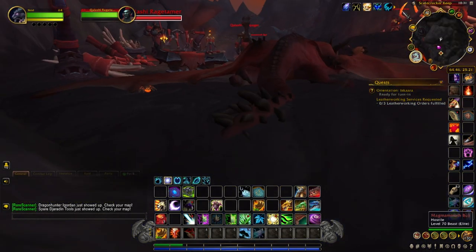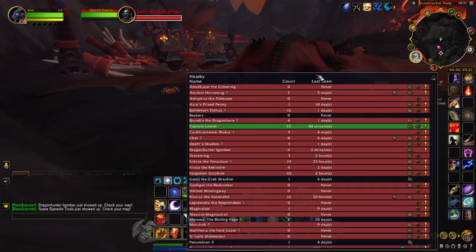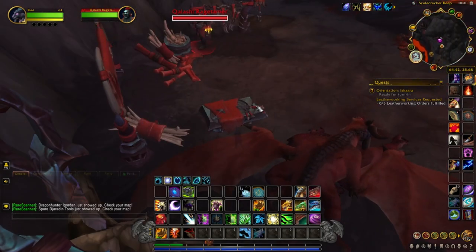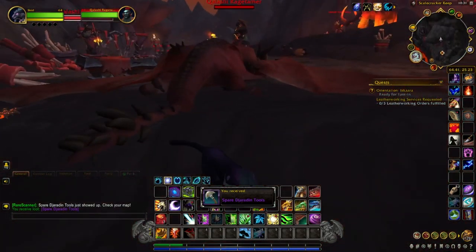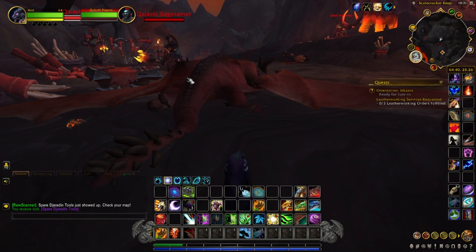The first item you want to pick up is in Scalecracker Keep, in the Waking Shores located right up here. Like I said, I put all these coordinates in the description below. There's a table here with the Spare Desjardins tool and you want to click that. These mobs in this area are all level 70, so they don't scale to your level, so just be careful.